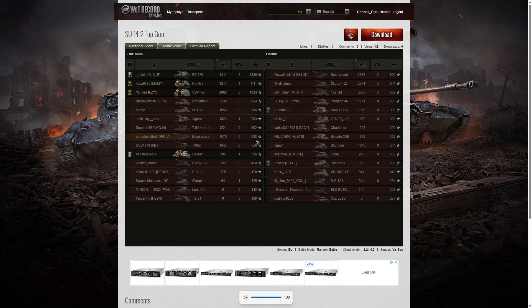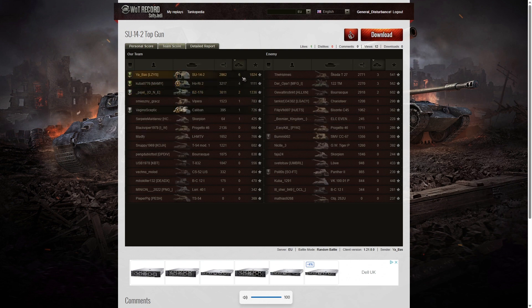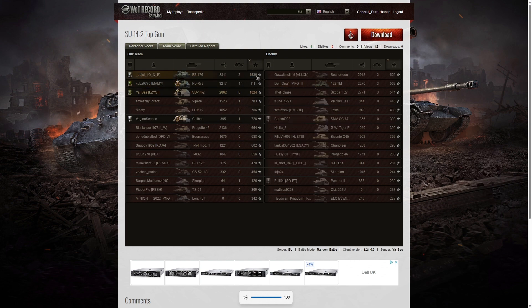Looking at the team score: he didn't get the highest damage — that went to the BZ-176 with 3,811 hit points. Second highest damage went to the Ho-Ri-2, his platoon mate, with 3,217. Third place was the Barask on the enemy team with 2,918. In fourth place was Yarbaz with 2,862. When it came to kills, Yarbaz got six, four kills went to his platoon mate — so they killed two thirds of the enemy team between them. Three kills went to the Skoda T-27 and the 122 TM on the enemy team. For base XP, the BZ-176 did best with 1,336, then the Ho-Ri-2 with 1,111, and Yarbaz with 1,024 — the only three players to get over 1,000 base XP.